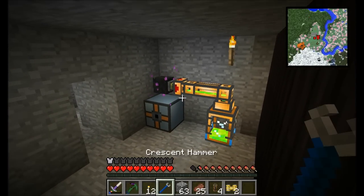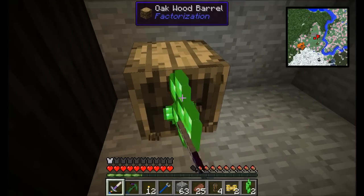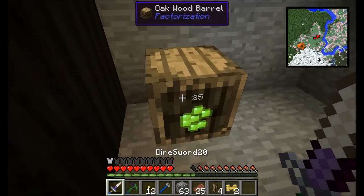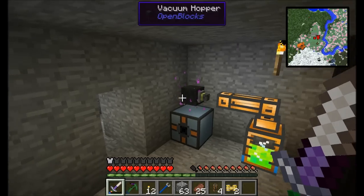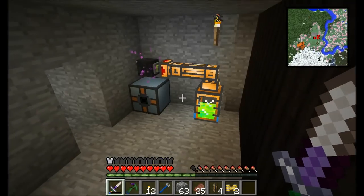Ta-da! What's happening is it's very quickly turning that experience into experience orbs, and the vacuum hopper is picking them up very fast. This is awesome — it's working perfectly. I wasn't sure initially if this would work, but I was surprised to see that it actually does. I thought essence berries when you right-clicked them just gave the player experience directly, but it actually does turn them into experience orbs that are then picked up by the player. That's why the autonomous activator is working. They're quickly getting sucked up into the vacuum hopper's internal buffer and then pouring right into the tank. We've got automation around liquid experience — how cool is that?